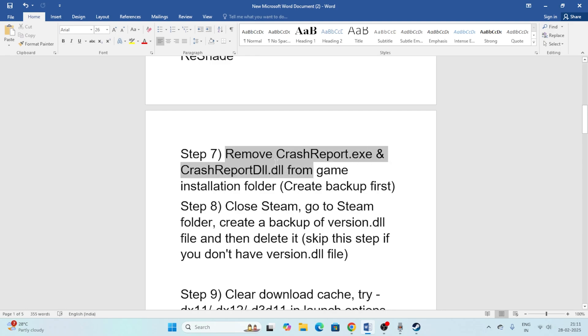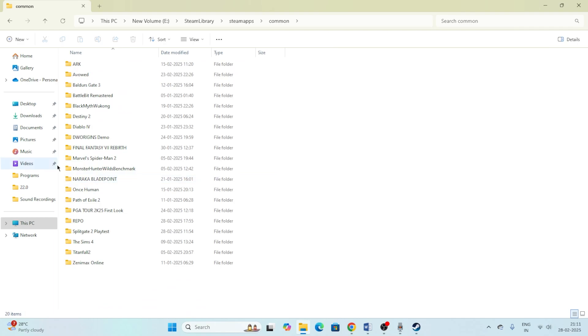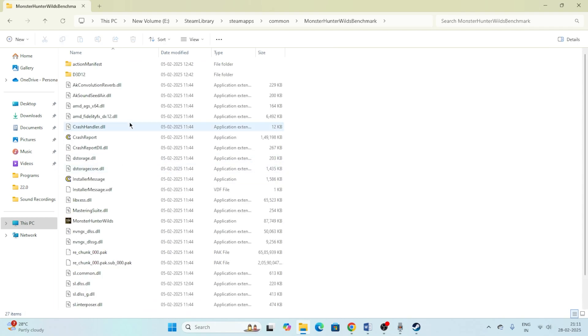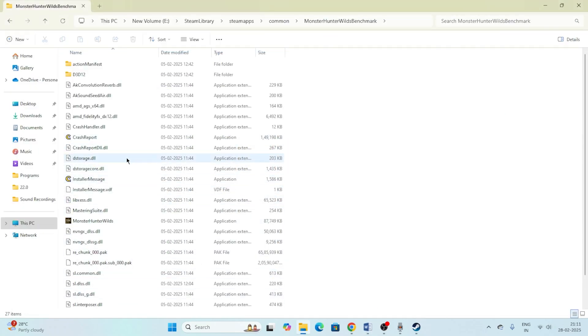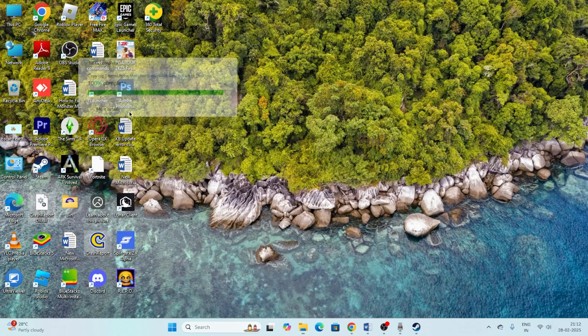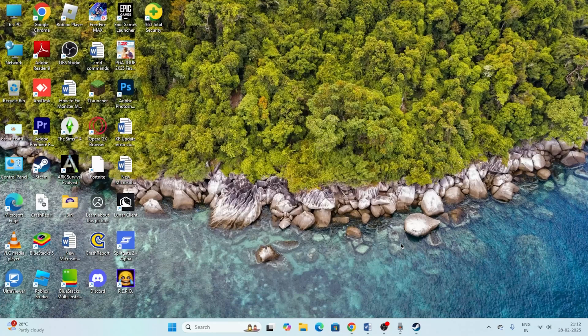Next, remove the crash report files from the game installation folder — but first create a backup. Go to File Explorer, navigate to your Steam library, then Common, then Monster Hunter Wilds. Find 'CrashReport.exe' and 'CrashReportD2' — copy both to a backup location first, then delete them from the game folder. Once deleted, check if the issue is resolved.